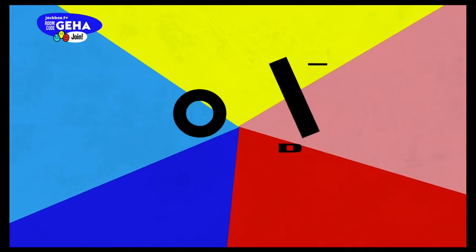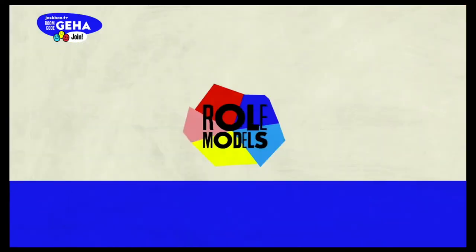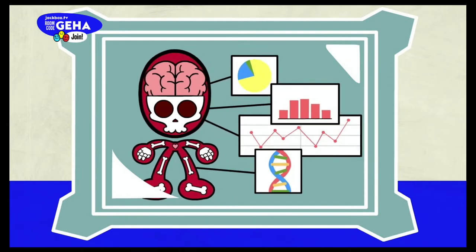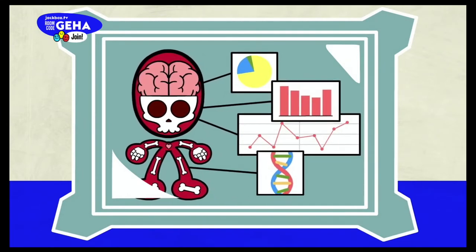Before I get on with the list, let me know in the comments if you think I missed a game in this top 10 list. And with that, let's get to it. Starting off the list at number 10 is Role Models, a silly game from the Jackbox Party Pack 6 where you will be using science to assign personality traits or roles to everybody playing.